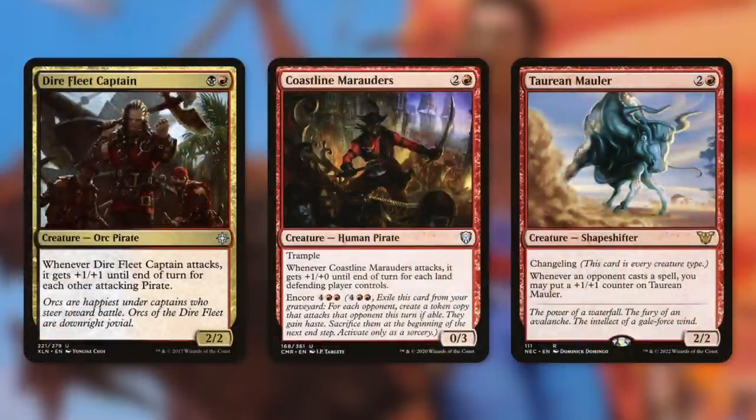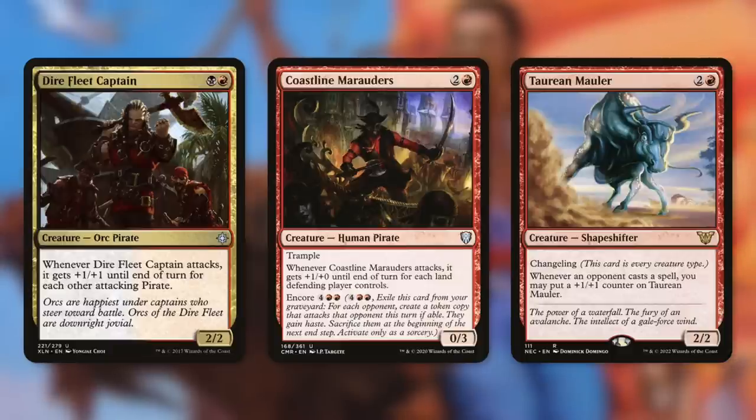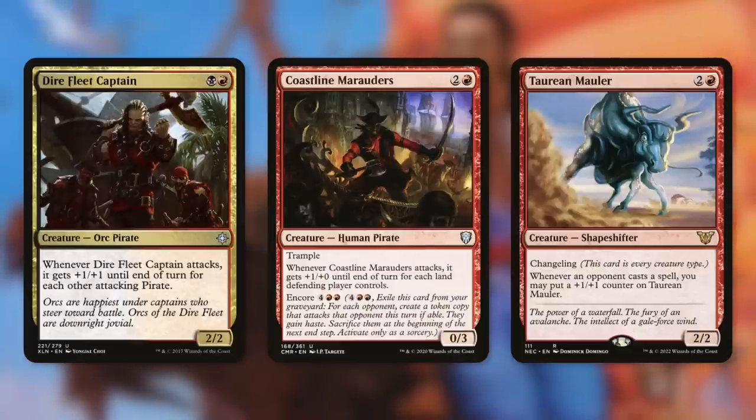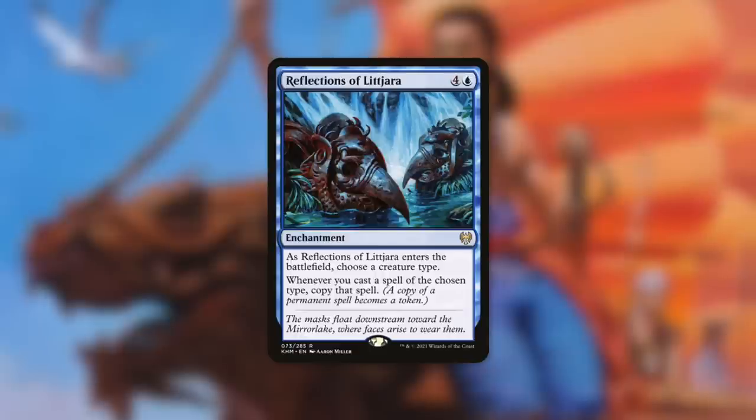We also have creatures that can become massive themselves: Dire Fleet Captain gets +1/+1 until end of turn for each other attacking pirate. Coastline Marauders is a 0/6 with trample that gets +1/+0 for each land the defending player controls when it attacks, which adds up throughout the game — and can be encored for four red red. Taurian Mauler is a changeling that gets a +1/+1 counter whenever an opponent casts a spell — with three opponents that grows fast. Reflections of Littjara lets us copy every pirate spell we cast, doubling our board presence.